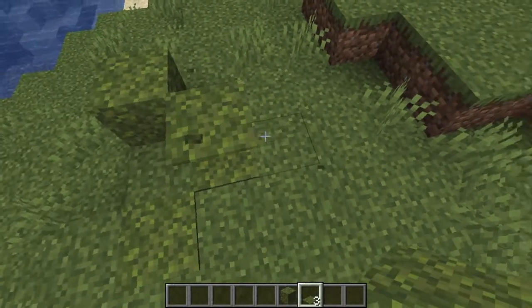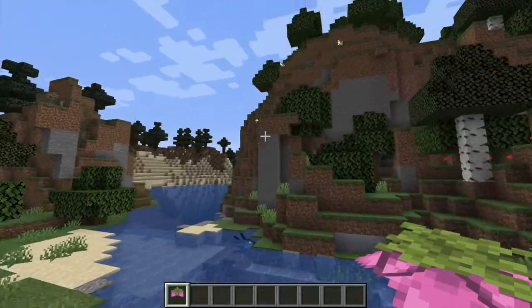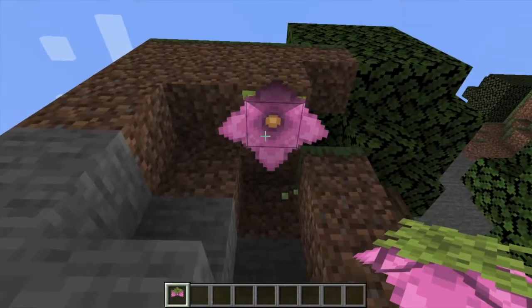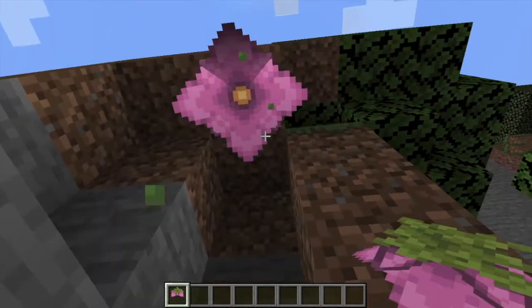Moss carpets work the exact same as regular carpets, so you can stack them up and you can put them on the ground. Moss blocks are really just a big decorative version of that. And finally, we have the Spore Blossom — a really nice-looking flower that will spawn on the roof of the Lush Caves, and it drops particles down on you.